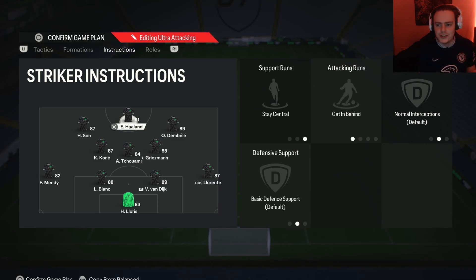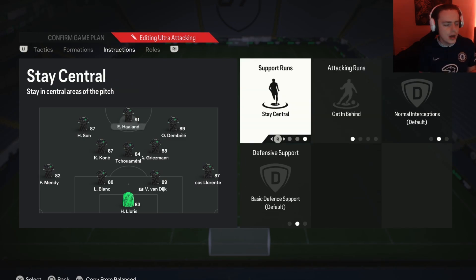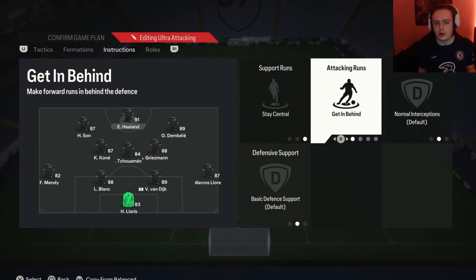For the player instructions on the striker, I have him on stay central and get in behind. Stay central so we always have a focal point up top — somebody in the middle who will always finish off our chances. Get in behind so he utilizes his pace to get behind the opponent's defensive line. This instruction is especially effective this year because everybody is running those high defensive lines.